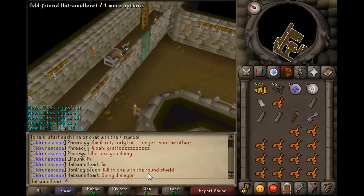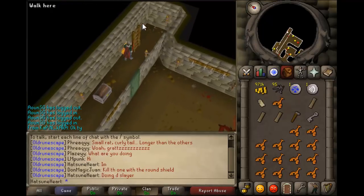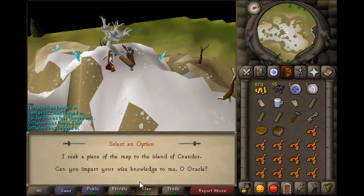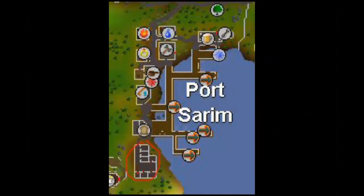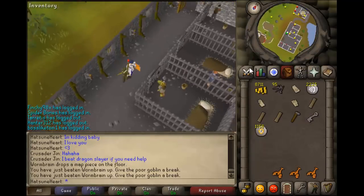Head up the ladder and out the door, then go back to the Oracle and talk to her again — ask her about the island Crandor. Then head to the Falador jail with some magic, kill Wormbrain, and tele-grab the map piece. If you don't have tele-grab, you can pay 10k instead.